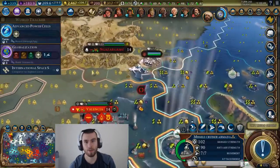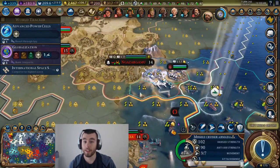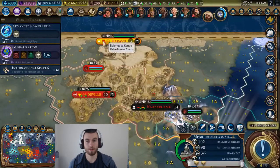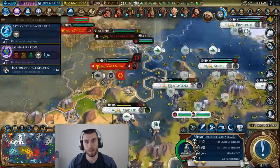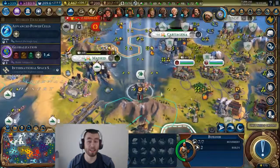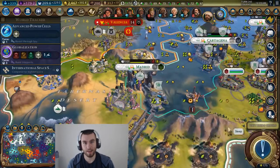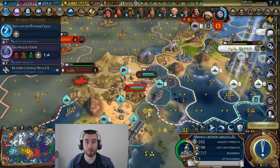On an archipelago map, all of the water-based wonders like the Sydney Opera House and the Colossus are easier to build because there's more coast tiles. Venetian Arsenal is easier to build for the same reason. But especially with Gathering Storm, you have this flooding going on, and the sea level's rising. If you're on an archipelago, you're losing buildable land, and now you also have to deal with these wonders getting rid of yield tiles. So I think it makes archipelagos a lot more competitive and a lot more strategic.